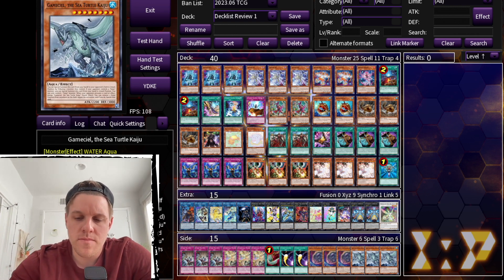Starting off, I like the list overall — I think it's good — but there are a few changes I would make, especially preparing for the meta I expect to see. When making changes I'm thinking about what I expect to see the most at regionals, which right now is Kashtira, Purrely, Branded variants, Labyrinth, and combo variants like Manadium or Infernoble.